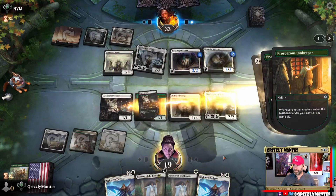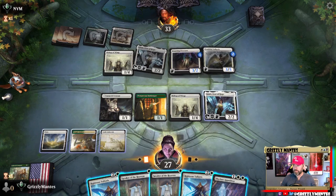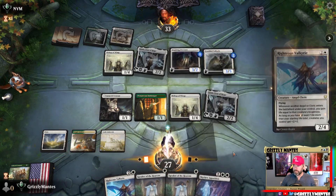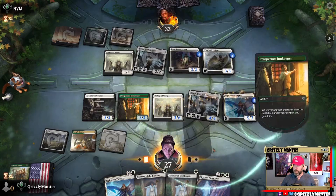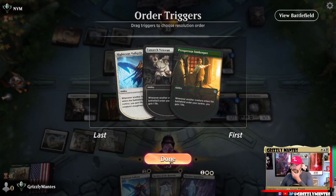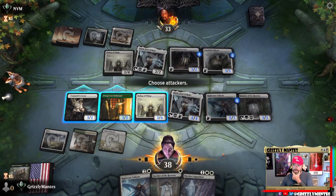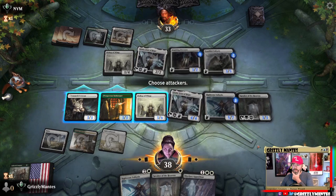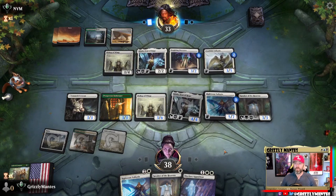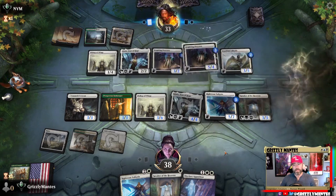Let's gain some life. Skyclave Apparition — let's make everybody huge. We could attack with our 3/3s but they'd just get eaten by the Valkyries, so we'll pass. We're hoping Speaker of the Heavens or Righteous Valkyrie survives. He's got Inspiring Overseer — we have a nice cushion of life, so let's start making angels.